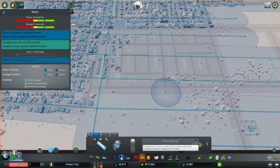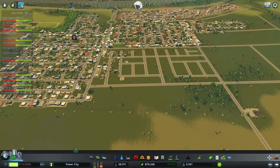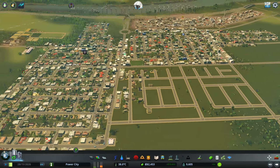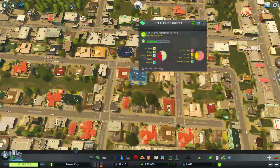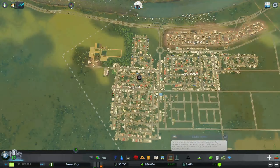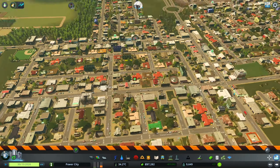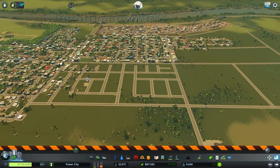Let's make sure our water coverage is good — everything's covering it. Double check electricity availability — still good. We got an abandoned building over here. Right there, staring me in the face. Okay, whatever — that's fine.